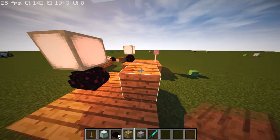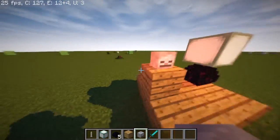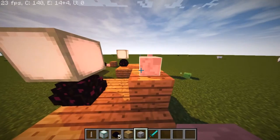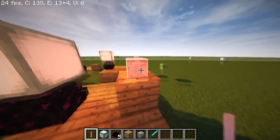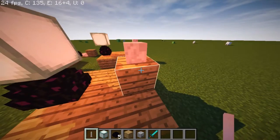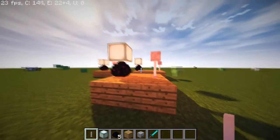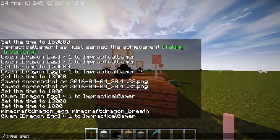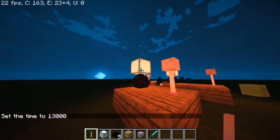For the second lamp, place down any kind of block, then place a skeleton skull opposite to the direction you want the lamp to face. Then place down an ender dragon egg. This looks really, really beautiful.